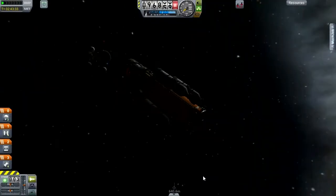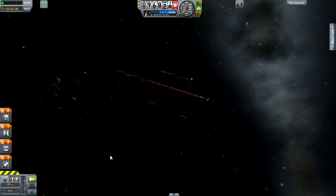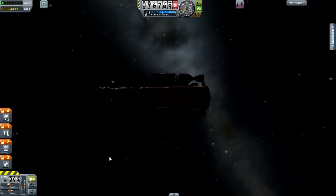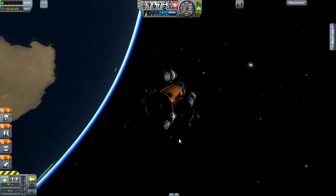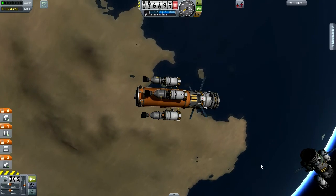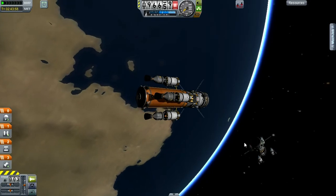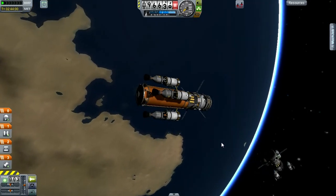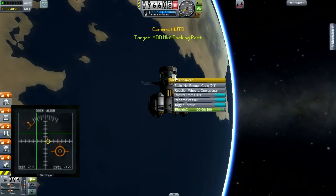We have something of a problem. The ships that I so laboriously worked towards getting docked are now undocked. After I switched to the tracking station to pick something I could safely warp at a higher pace from, I ended up with KSP locking up and crashing. When I restarted and loaded this up, this is what I find — the ships are undocked.